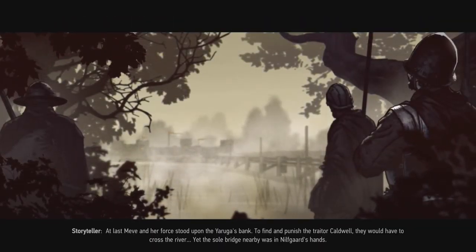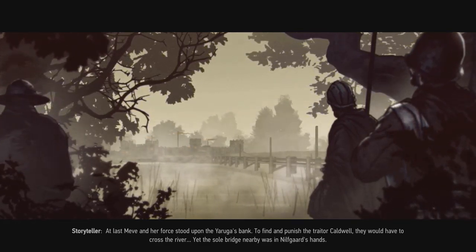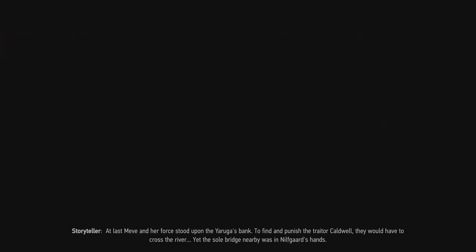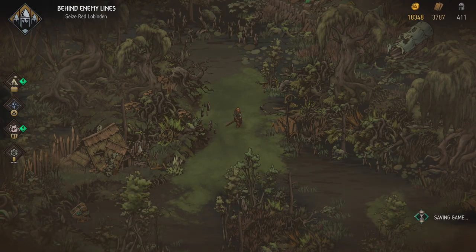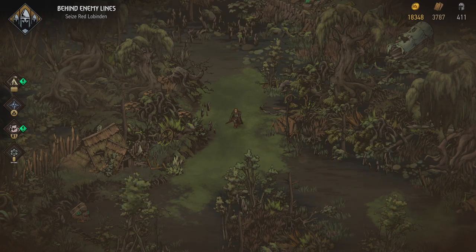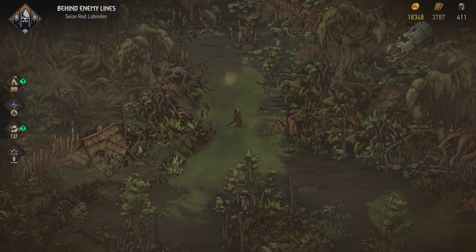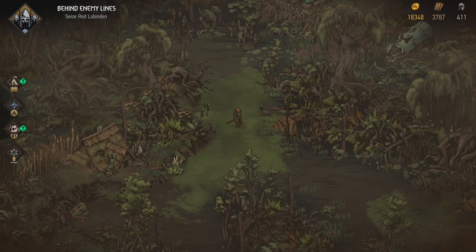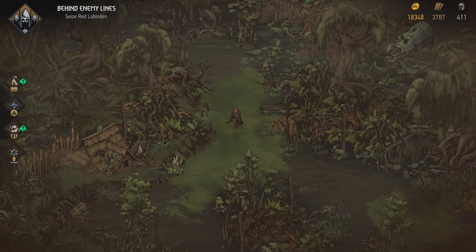At last Meve and her force stood upon the Yaruga's bank, to find and punish the traitor Caldwell. They would have to cross the river, yet the sole bridge nearby was in Nilfgaard's hands. Because they really do like their bridges. Some new reports require your attention. Look at this place — it looks gorgeous; the artwork does the rest. With Mahakam left behind successfully, we're going to take a little break. Thank you guys so much for watching — hope you enjoyed the episode, and I'll see you next time in the next episode of Thronebreaker: The Witcher Tales. Goodbye!